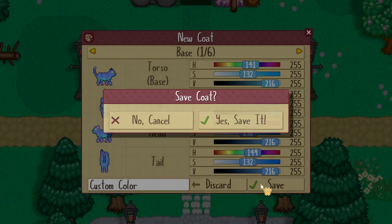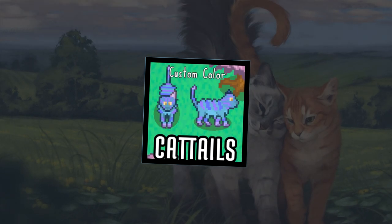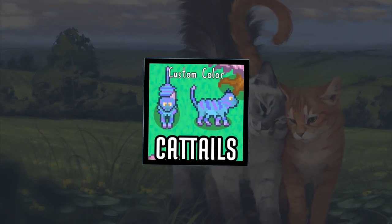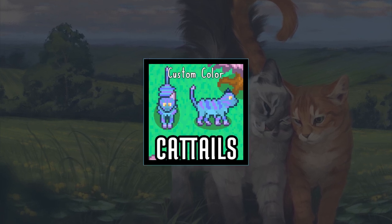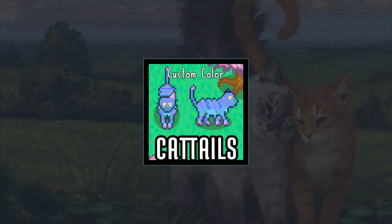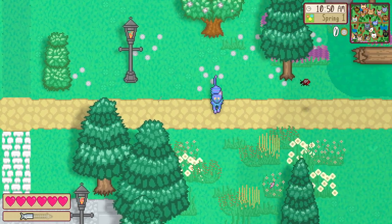Once you've made a coat color that you're proud of, it will be saved to your Coat Studio for use across all of your save files on that device. On PC, a special image file will be generated automatically that contains all the data associated with your unique coat color creation. Share this image file with other PC players, and they will be able to easily import your designs into their copies of Cattails Wildwood Story.